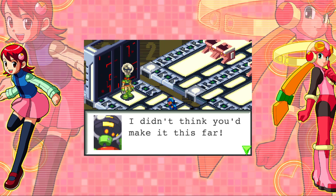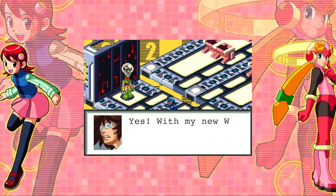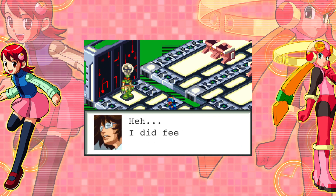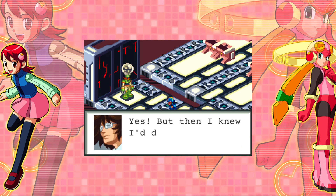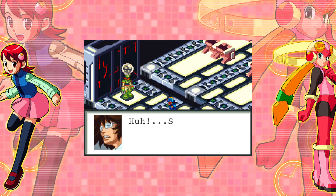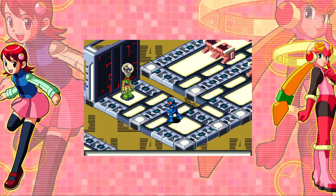'I didn't think you'd make it this far. We've got to stop the announcement program quick. But being a World 3 slave is fun, isn't it, Mr. Higsby?' 'Yes — with my new World 3 salary I can buy lots of rare chips.' 'I knew it when you called yourself a teacher.' 'But then I knew I'd do anything for rare chips.' Now you face me and Number Man. No problem — let's go Mega Man. Battle routine set — execute.